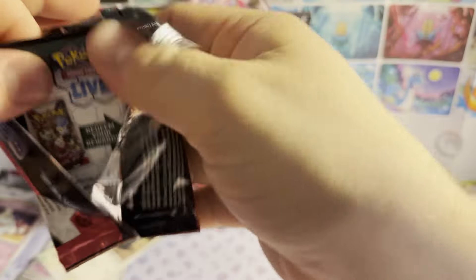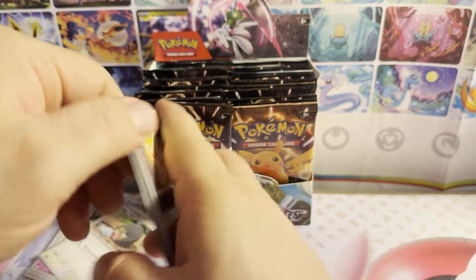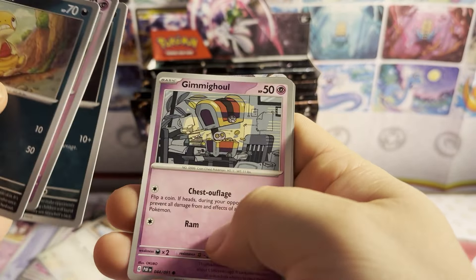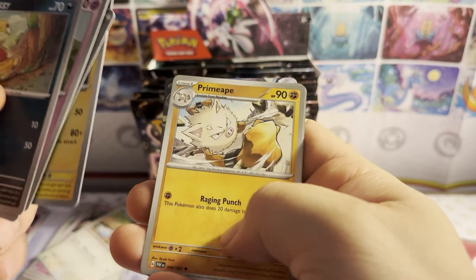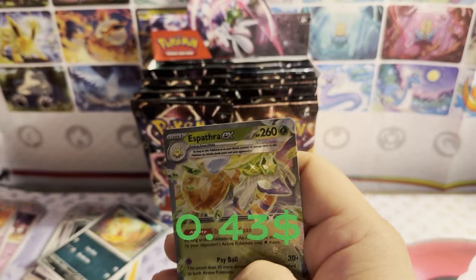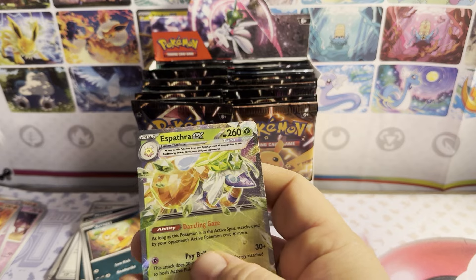A lot of things are happening real fast, keeping me very busy. Pack three: dark energy. Scraggy, Mime Jr., Maschiff, Gimmighoul. We got something — Nest Ball, Lanturn. Reverse holo Armarouge, reverse holo Ralts, and as for the ex — that is the first hit we have got today! I will take it.